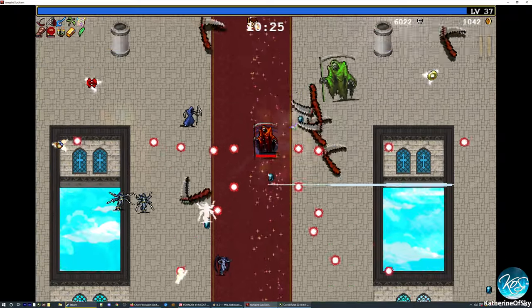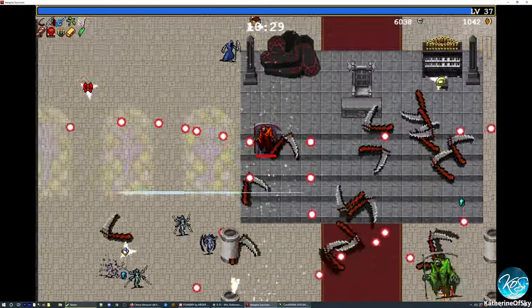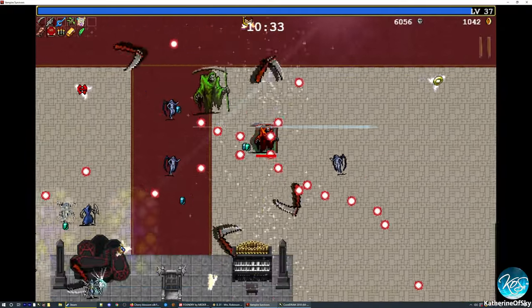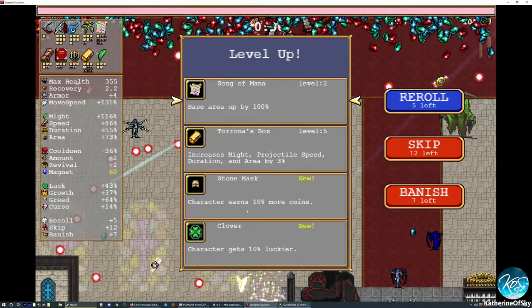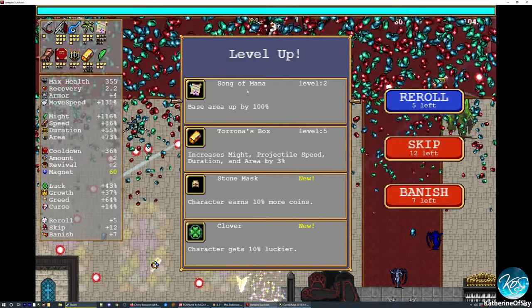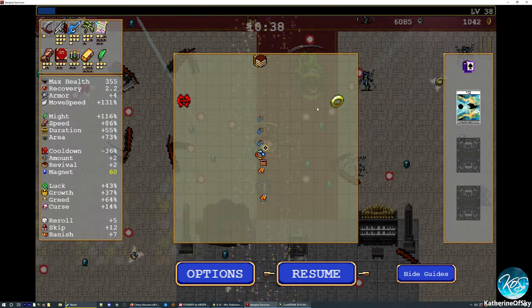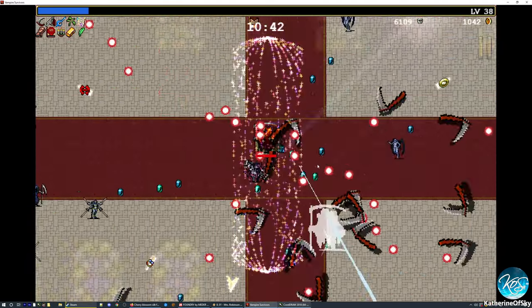So duplicator is right over this way. Let's go up to the next area so we don't accidentally grab it. Seems like a good spot here, this red carpeted place. And just to farm a little bit of stuff. We still don't have the skull — is it not on the map? It doesn't appear to be on the map, so we don't really have that choice at the moment.